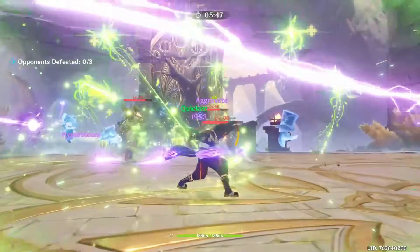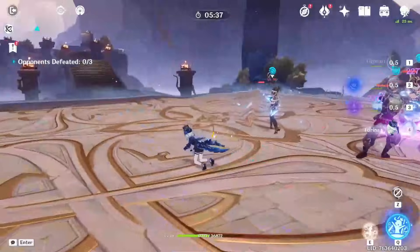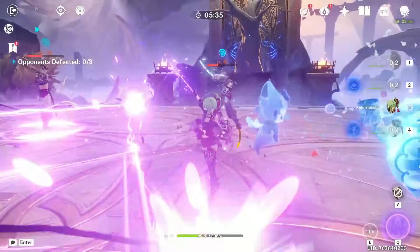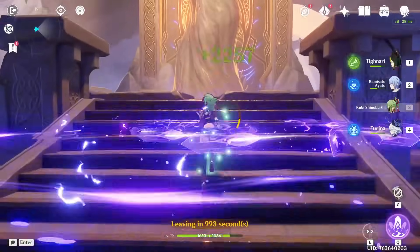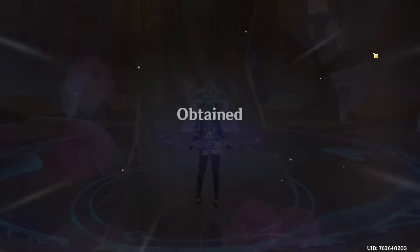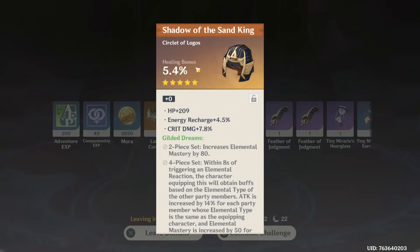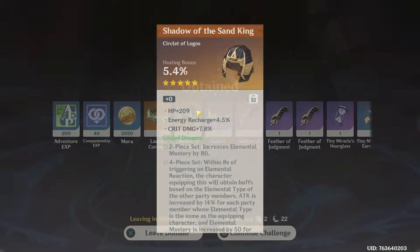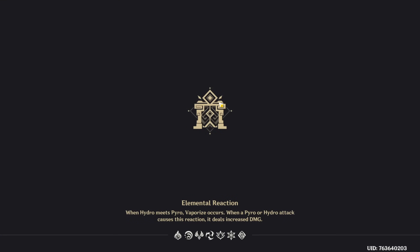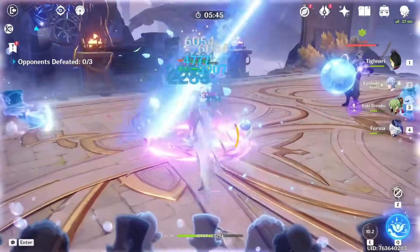I'm not sure what the next character we're gonna build is, because I don't want to spam building every single one at once, but I do want to build all of them soon. I would love some Deepwood Memories with double crit stats. We get a healing bonus circlet with good substats — yeah, that is something I'm used to.